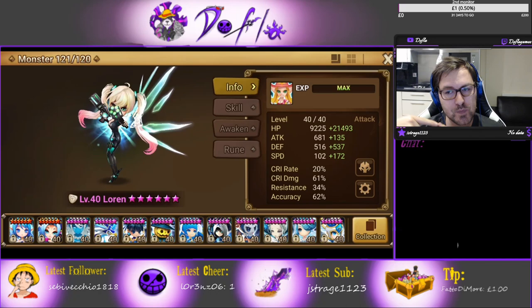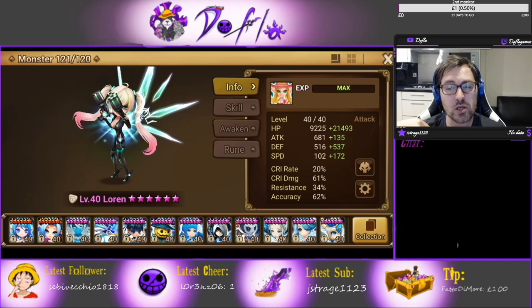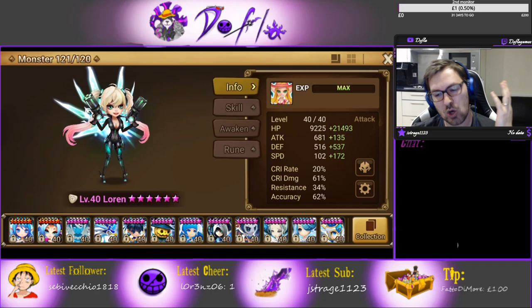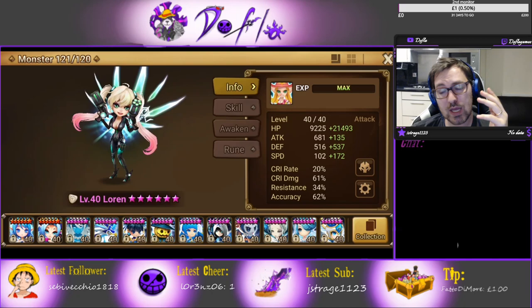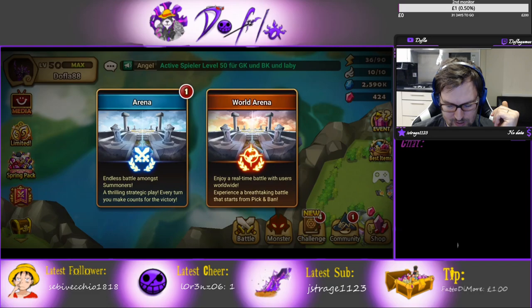High HP, high defense — I would like some more defense here but that's what I could get. Bear in mind her base defense and base HP are really low, so it's going to be hard to make her tanky. Also she gets defense broken, so it's pretty much going to be gone in no more than two hits anyway. Try to get her tanky though. Try to get her with high speed and good accuracy. That's the Violent build.